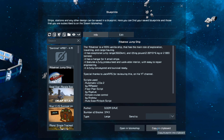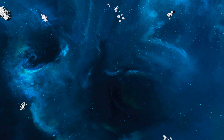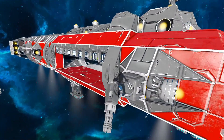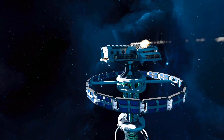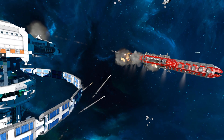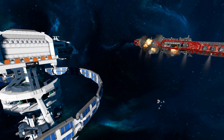The only thing left to do is spawn in an enemy ship for the station to attack. Spawning in the Albatross — special thanks to Jack Army for that ship, sorry for blowing it up after saying thank you. We're giving it to the pirates. Space pirates it is — off it goes. The station is now opening fire against the Albatross. Look at all those rockets and bullets flying everywhere!